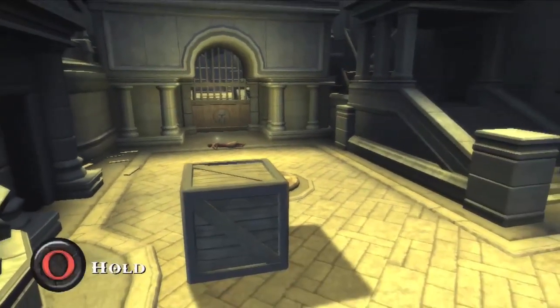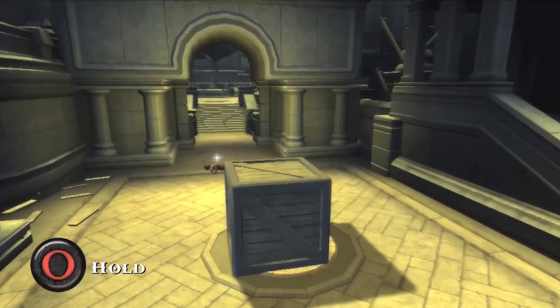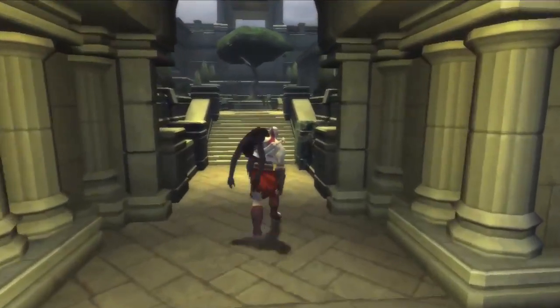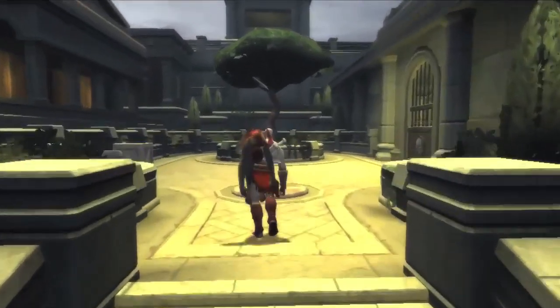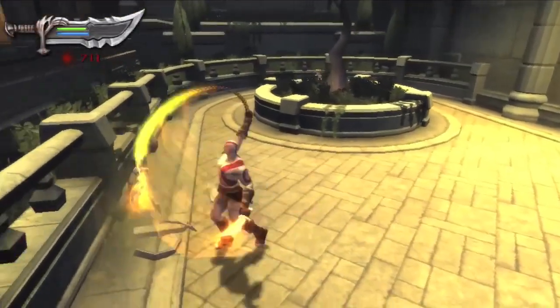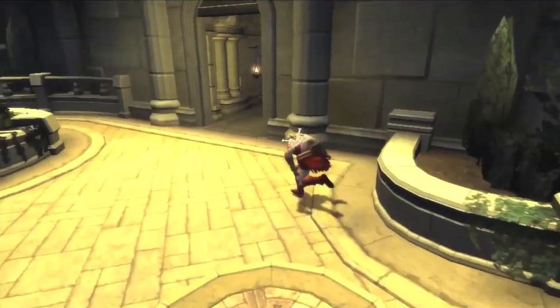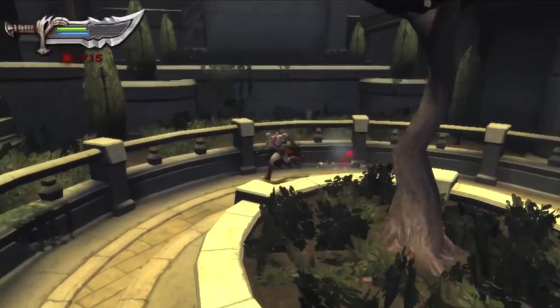I'm guessing here, but I'm assuming we'll use the box here and then grab this guy for something in here. There we go. Let's explore this landscape. There we go — little pots.